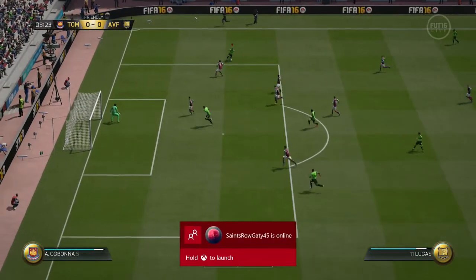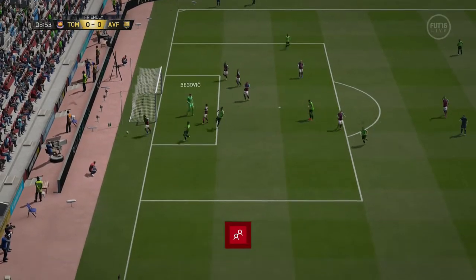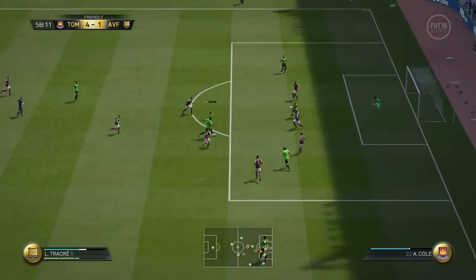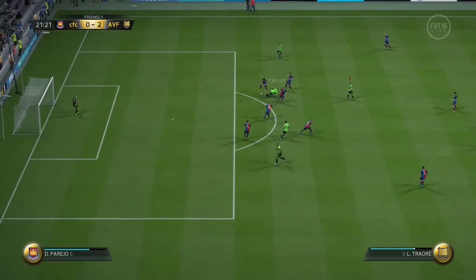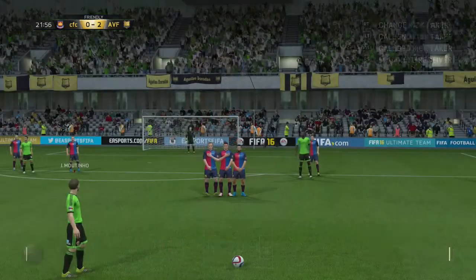One thing that did stand out for this guy — apart from his finishing — his strength. This guy is so strong. 6'8", 88 strength — you can't knock this guy off the ball. He's literally like a steam train running for goal. If you can get this guy just running in a straight line through the defenders, you're through on goal. And like I said, his finishing is pretty consistent, so most of the time he will put the ball into the back of the net.